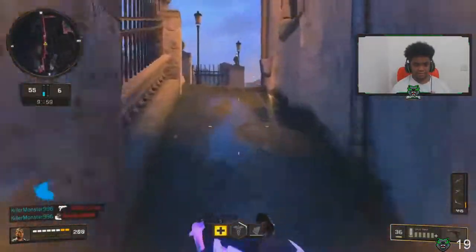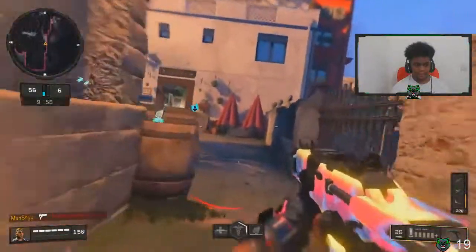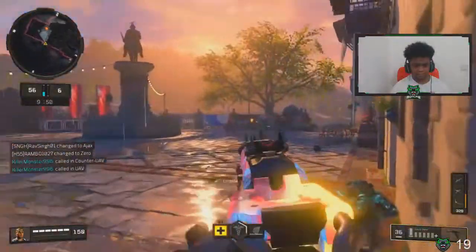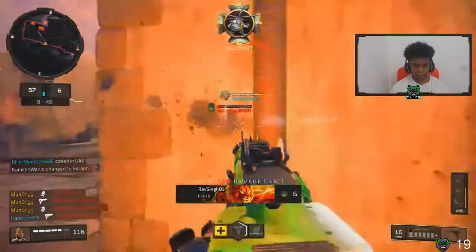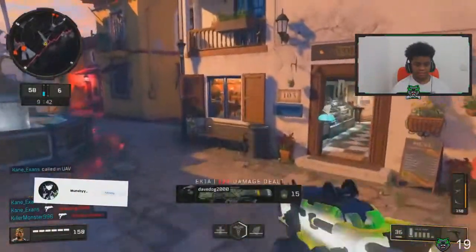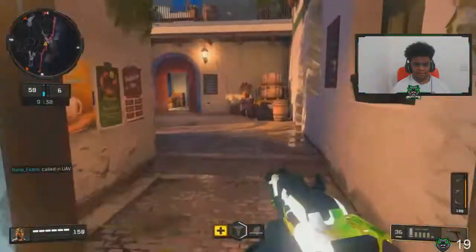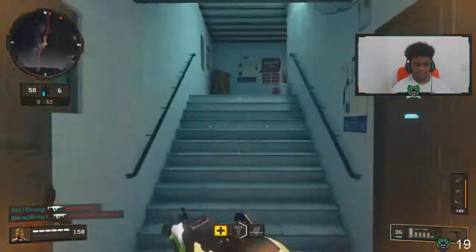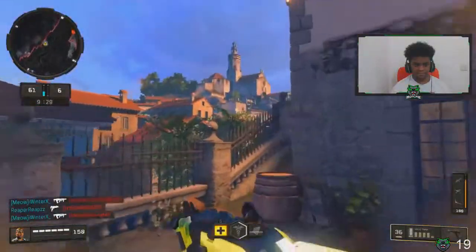Tip six: knowing when to challenge. I almost ran into a gunfight where I could have died, but I knew there wouldn't be many spawning up there because they'd all just spawned there. Here I know I can challenge from the left-hand side because my teammate is applying pressure on the right, giving me a flank where the enemy have their complete backs to me. The only time they'll turn around is if they're running away already weakened, so I can easily pick off those gunfights and secure more kills for my streaks.